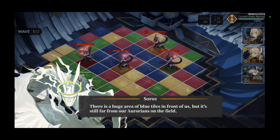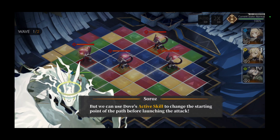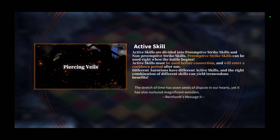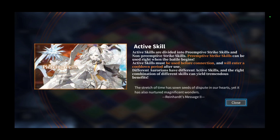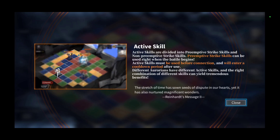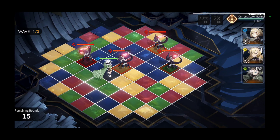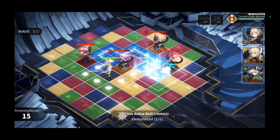There's a huge area of blue tiles in front of us but it's still far for Aurorians on the field. We can use Dove's active skill to change the starting point of the path before launching the attack. Active skills are divided into preemptive strike skills and non-preemptive strike skills — preemptive strike skills can be used right when the battle begins. Active skills must be used before connection and will enter a cooldown after use. All right, so I guess this is Dove — move to the red, let's get to the blue. That's the perfect spot to launch an attack — now we're gonna get the blue.